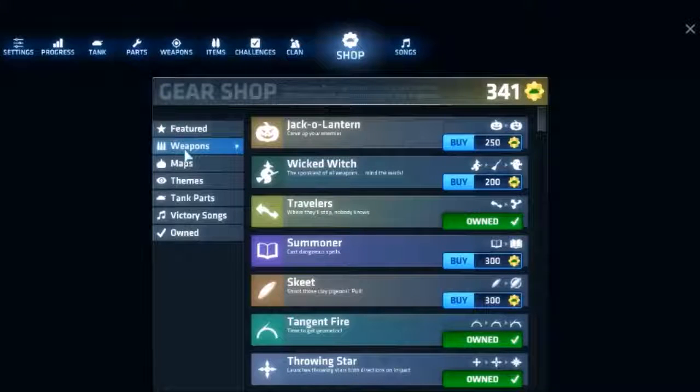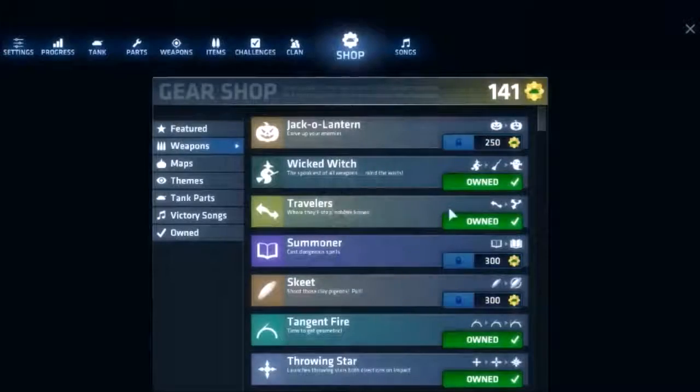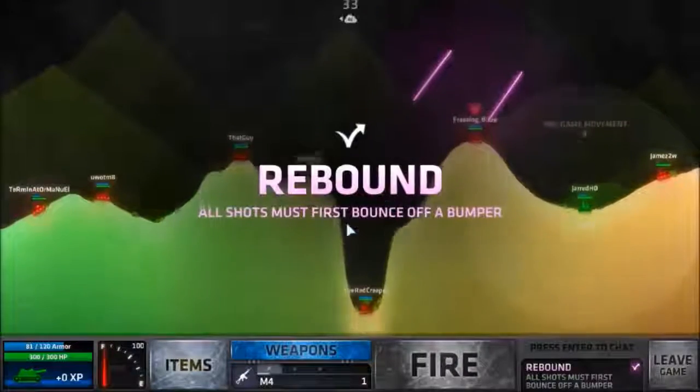For this Halloween update, I'm gonna buy Wicked Witch - not sure what it does, don't think it tells me. I'm gonna buy it and try to get it in game. It cost me 300 gears. Hey guys, welcome to a Shell Shock video.